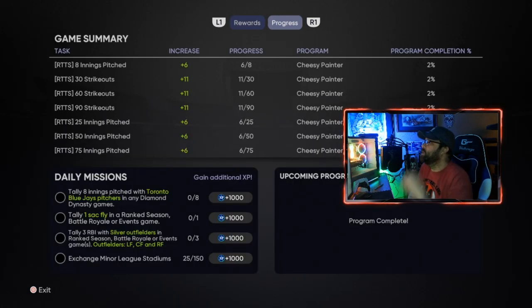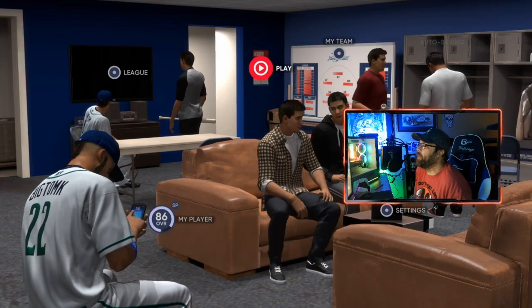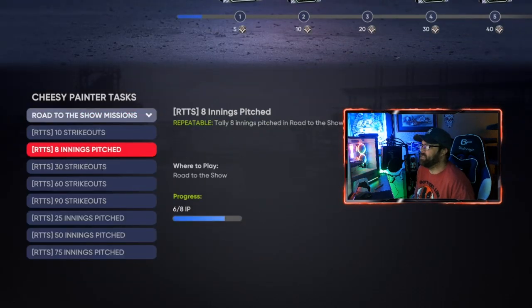Your progress over here is going to show what you've got from the game you just played. If you happen to go through a couple more games and the final game of the series you didn't pitch in, it's going to show the results from that game — so don't worry if it shows nothing. As we go back into the ball player loadout and look at the archetype, we can see we've gained two points and all of these missions have tracked some progress.